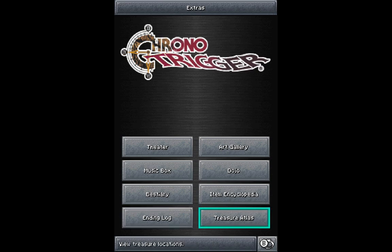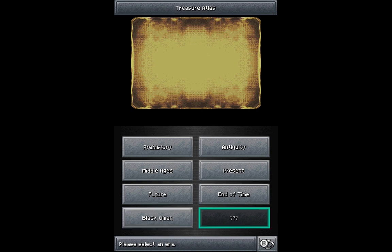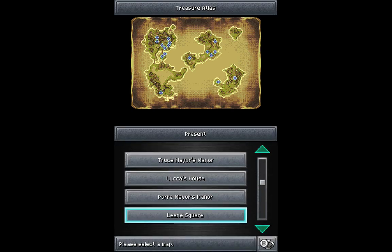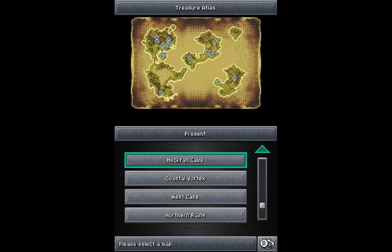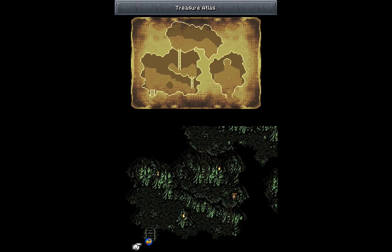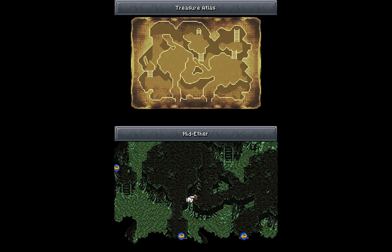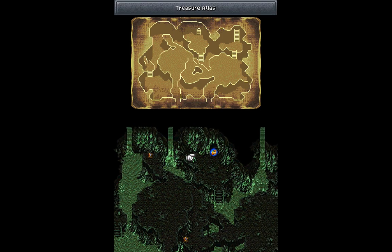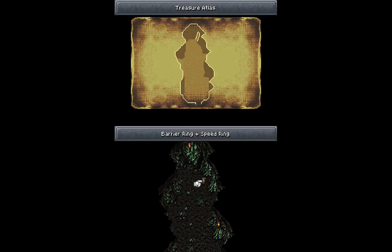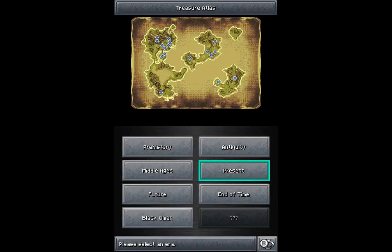This is kind of cool too — the Treasure Atlas. There's an area we haven't visited yet, and I'll go over that as well. Basically, you can go back and see where any treasure you've gotten in the game is. So say it's over here in the present — these are all the areas you can visit. Let's go to Heckran Cave, for example. You can go through the cave and see this is where you got an Aether, a Mid-Ether, a Barrier Ring, a Speed Ring. It even works for the Sealed Treasures. You can go through for any era of the game — that's kind of cool.